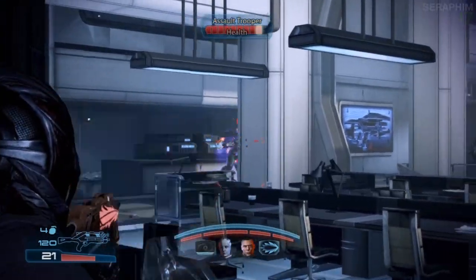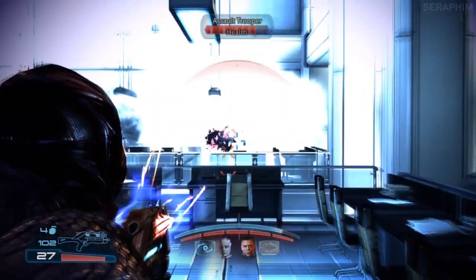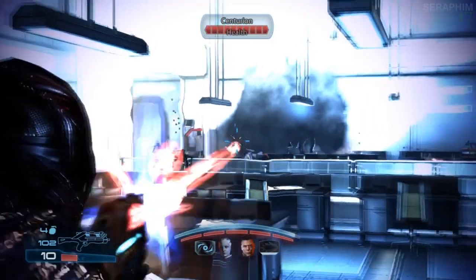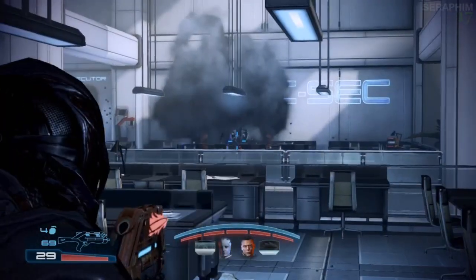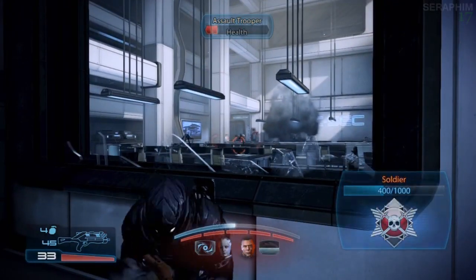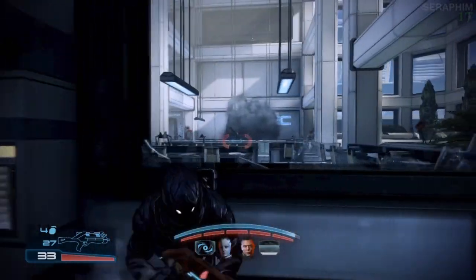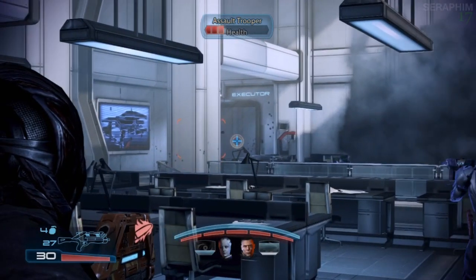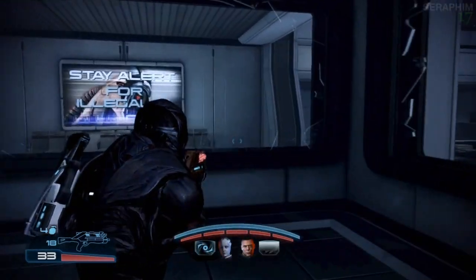We're currently moving through the Citadel in these areas that you can't visit when you actually come to the Citadel and talk to people. Even though this is C-Sec, I don't think this is an area you can visit — but I could be wrong. The enemies are going to spawn from above, so you can try your best to spawn-hit them. If you see a smoke grenade, that generally tells you where the enemies are going to spawn from, because the Centurions do it just to turn up. If you do mod your sniper rifle, you can see through the smoke — I've never done it. I just growl a little bit and then get on with the business. Just kill the dudes.